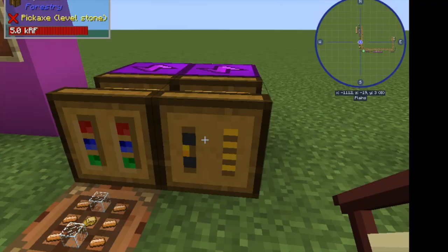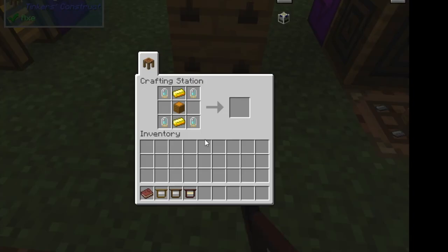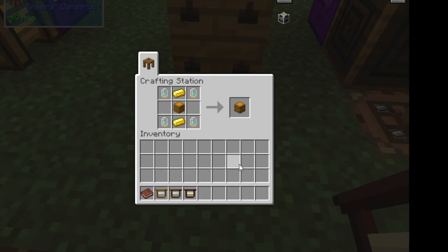Once you've made your basic alveary blocks, these are the modifications you can make. The first one is a swarmer. The swarmer is pretty nice because it allows your alveary to produce hives on the side that you can break to get more bees. It takes a little bit of gold, an alveary block, and some diamantine electron tubes — we'll talk about electron tubes in a minute, as they're made with a different machine. This may be one of the first blocks you get, just so that you can get more bees to play with.